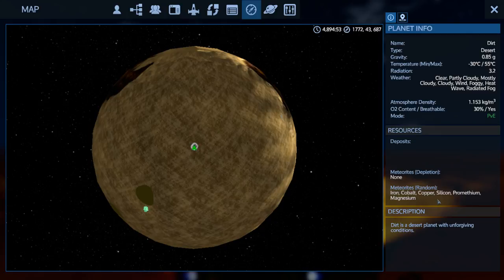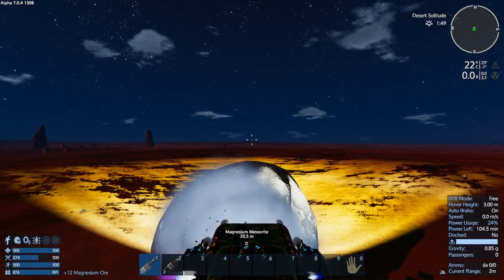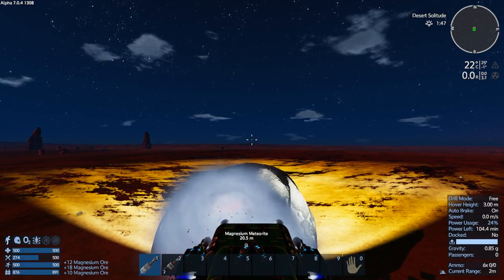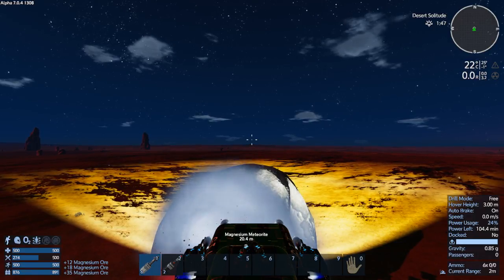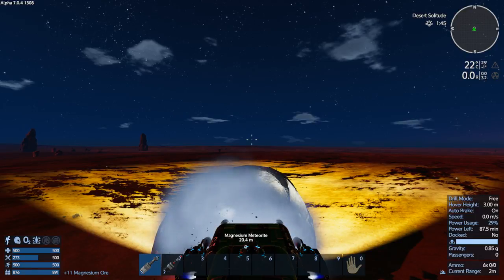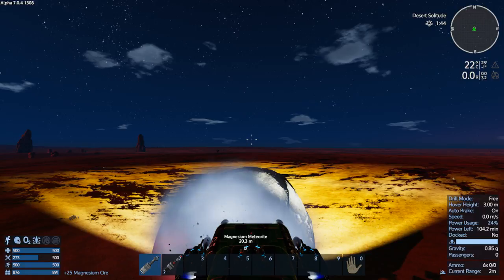Checking what this planet provides — it gets Iron, Cobalt, Copper, Silicone, Promethium, and Magnesium. So it's basically everything we need, even to make a warp-capable SV. Magnesium is just kind of a bonus. And then out in the asteroid field orbit we have Neo and Sath — so we're well covered.